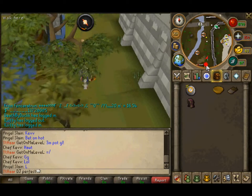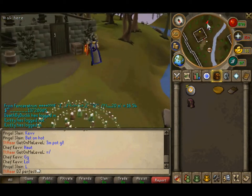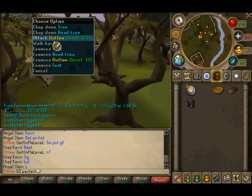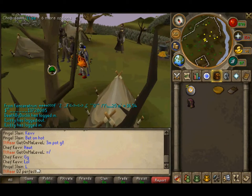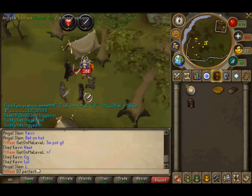You're going to want to head down to the outlaw camp — I think this is where it is. Yeah, this is it. We are going to have to kill 5 outlaws and retrieve 5 rat papers.